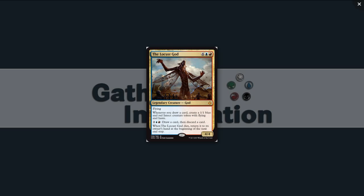We're onto the mythics. The Locust God — four blue-red for a legendary creature god at mythic. It's a 4/4 for six with flying. Whenever you draw a card, create a 1/1 blue-and-red insect creature token with flying and haste. Every single turn at least, you can pay two blue-red to draw a card then discard a card — loot for four and create an insect with haste. You can use it to chump in combat, affect combat math, or just loot because looting is awesome.